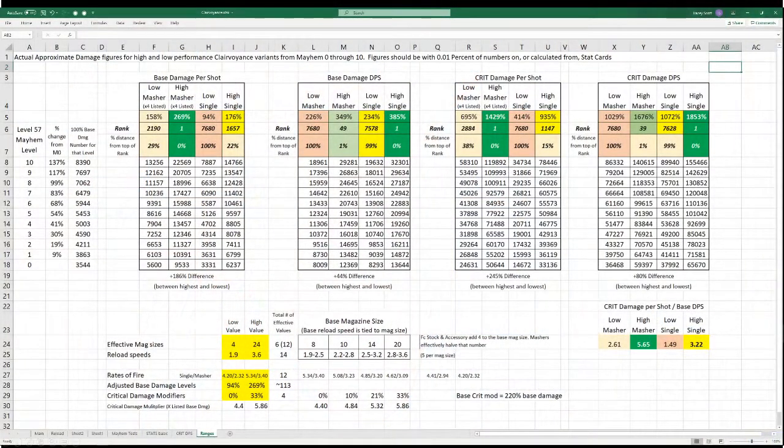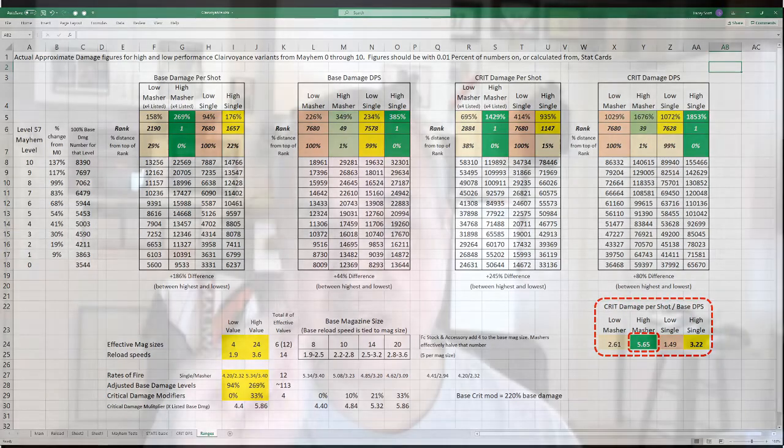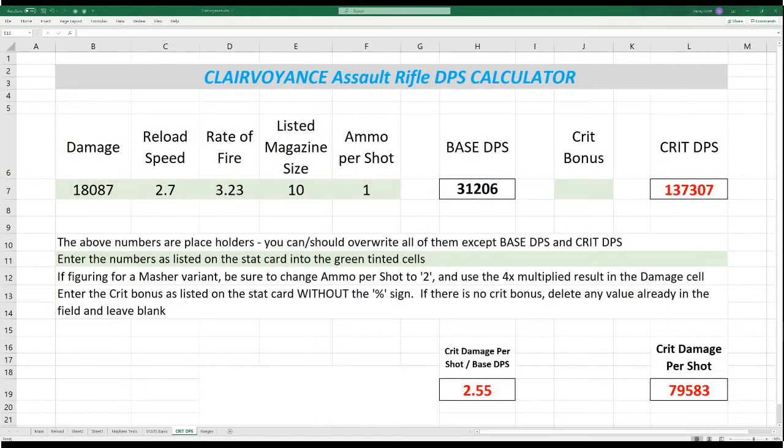There's one other number I mentioned but haven't explained yet: critical hit per shot damage divided by base damage DPS. This is an extra tool for better understanding your particular weapon. Base DPS is maximum damage from spamming body shots; critical hit damage is self-explanatory. This number — in seconds — is how much time we have to get a critical hit and match or exceed base DPS. The highest possible value of 5.65 means that if we get at least one critical hit in the space of 5.65 seconds, we will equal or exceed the damage we do spamming body shots for those 5.65 seconds. The more crits we get in that window, the more we maximize total damage.